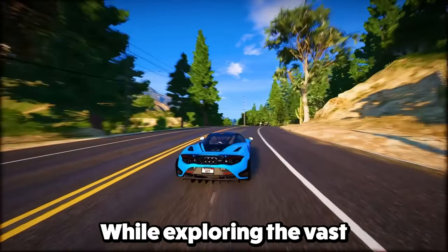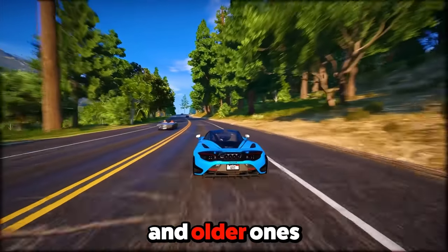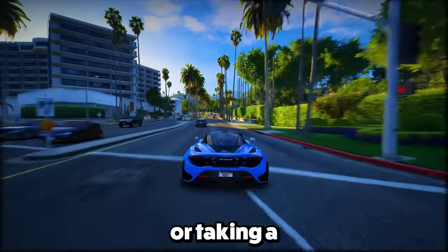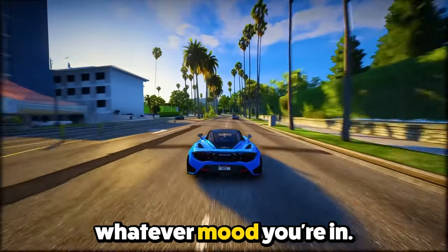Feature 6: While exploring the vast game world of GTA 6, you'll see a seamless mix of modern vehicles in urban areas and older ones in rural spots like the Everglades. It gives that cool GTA vibe, whether you're cruising in a flashy city car or taking a nostalgic drive in the countryside. GTA 6 has a bunch of wheels to fit whatever mood you're in.